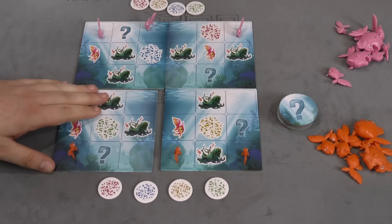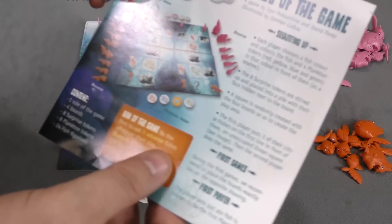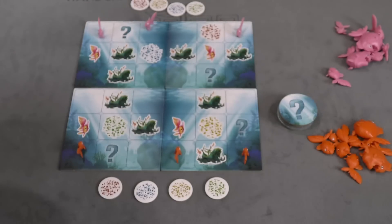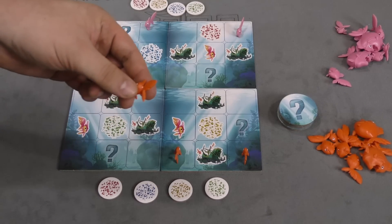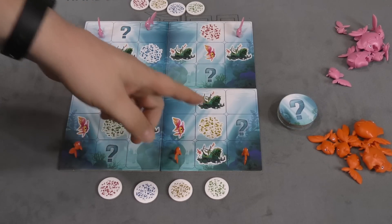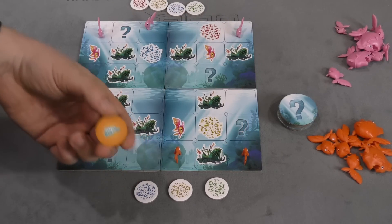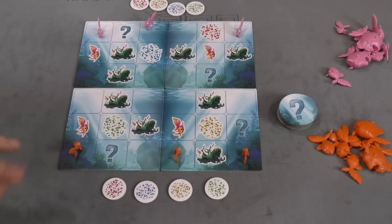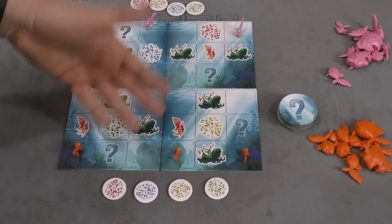The board is made up of four different sections. You can place them any way you want to. The rulebook has a suggested layout to start with, but I don't think it really matters in the long run. Each player starts with three small fish on open water spots on their side of the board. You also have four plankton tiles of a color. On your turn you can move one fish two spaces, or move two fish one space.